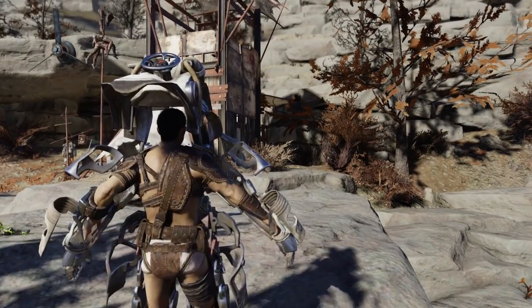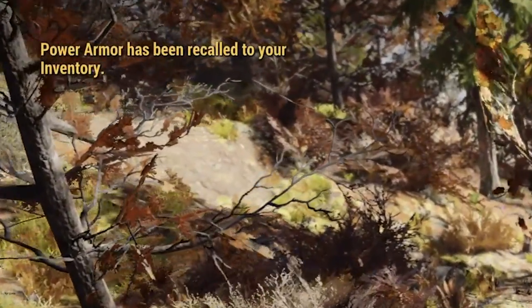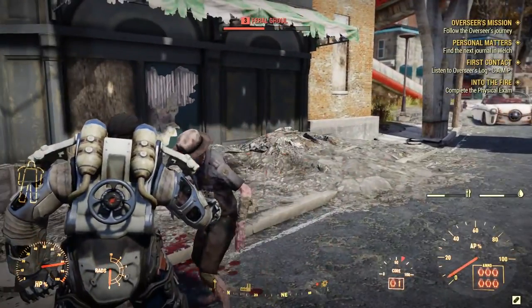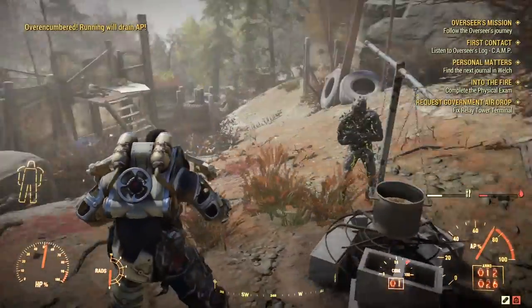You can get in and out at any time, and if you ever leave it behind by accident, it will automatically be added back to your inventory after 60 seconds. Even just the base rig provides a big boost to your strength stat, and ups your defense and protection from disease and fall damage. You can also carry a lot more, which makes it ideal for looting areas early in the game.